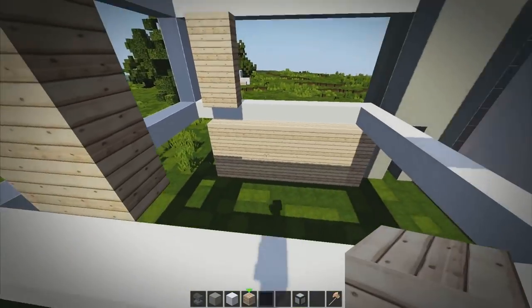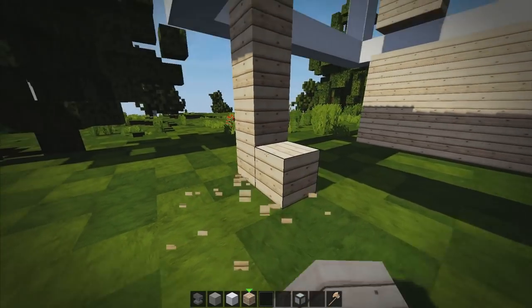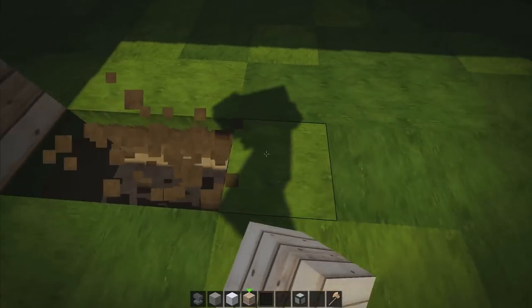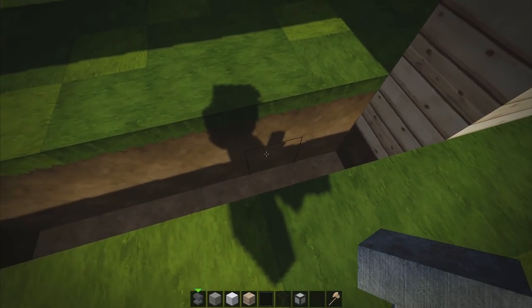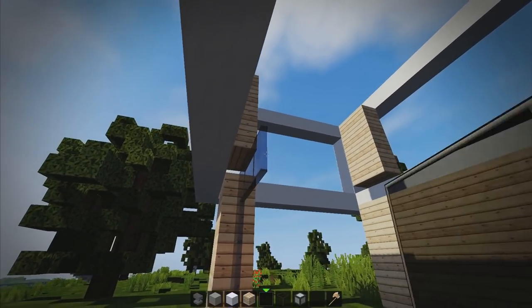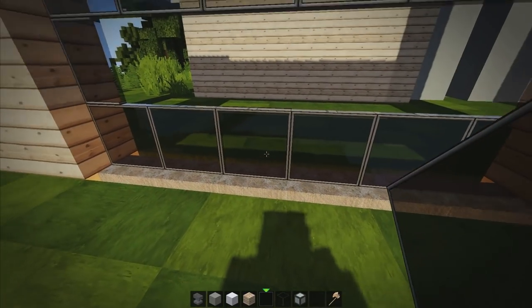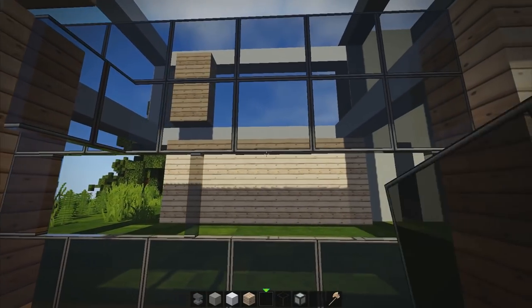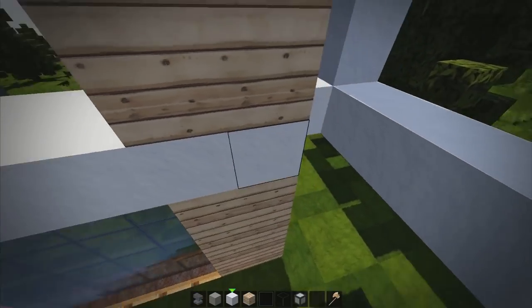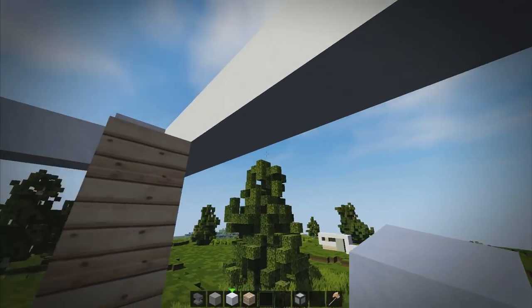Then we replicate that on the other side so we have that symmetrical look to the house. We also replicate this little section, leave a 6-block gap, then put another two there. We're going to have a window there of course, so we delete these, replace them with wood, do our little sea lanterns, and place stained glass over the top like this. Very, very simple stuff. This is all going to be glass. Take this back to join there. We should be nearing completion.